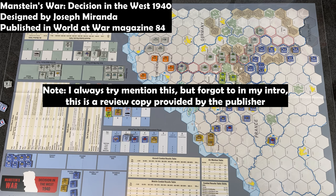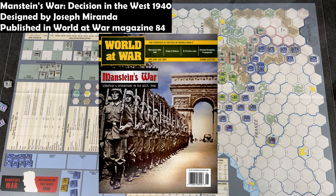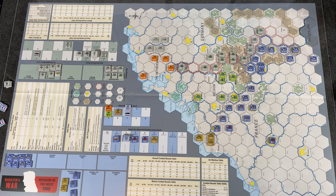Hey everybody, Wayne here. In today's overview and review I am taking a look at Manstein's War: Decision in the West 1940, designed by Joseph Miranda and published in World at War magazine number 84.